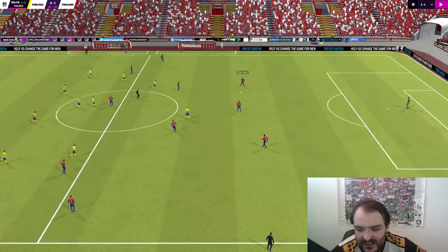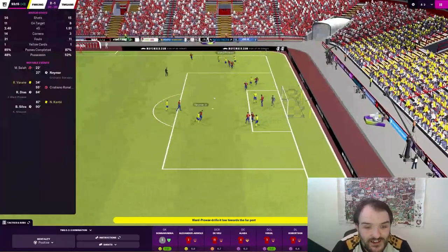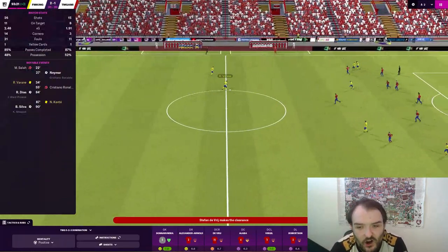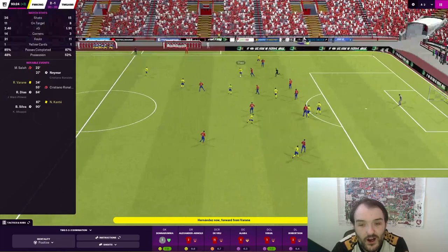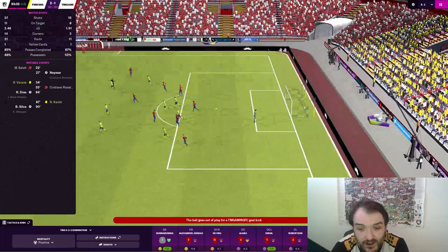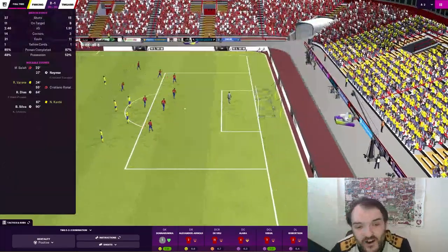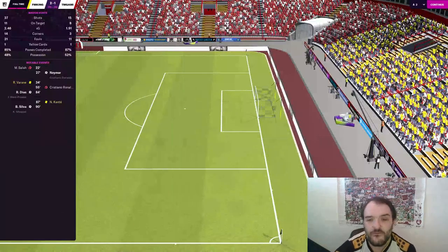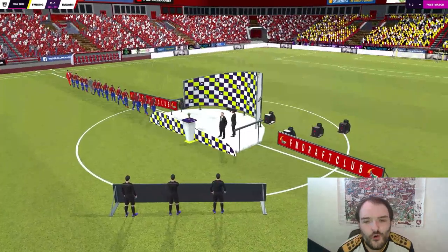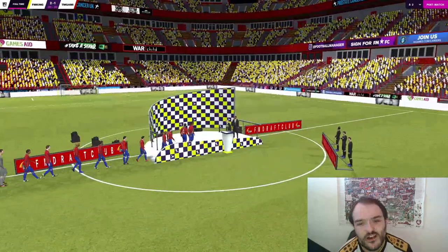Come on, let's just see this through. One last highlight — Ward-Prowse into Neymar Jr. De Vrij clears it long. Come on referee, blow your whistle! We've headed it behind — but no, it's a goal kick, not a corner kick. And that is the final whistle! We have managed to hold on. We are through to the second round of the FM Draft Club.